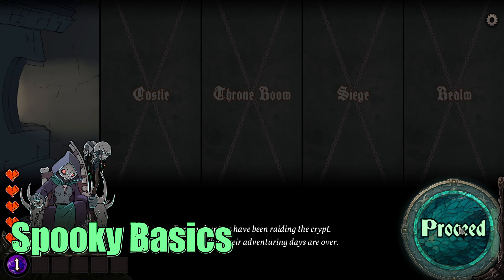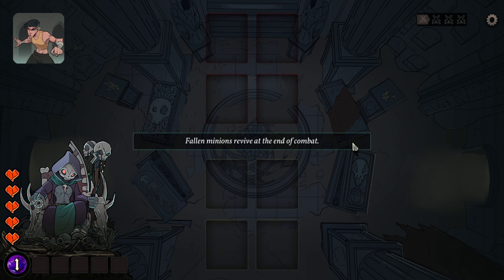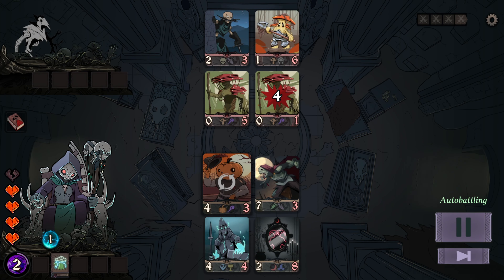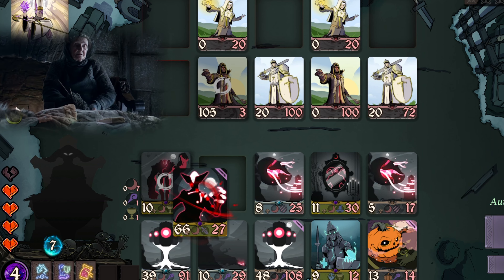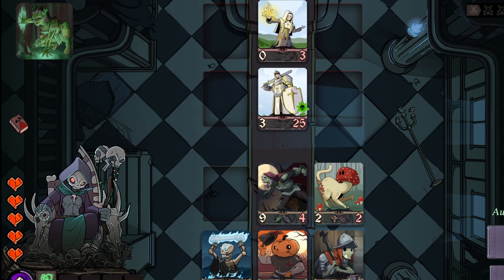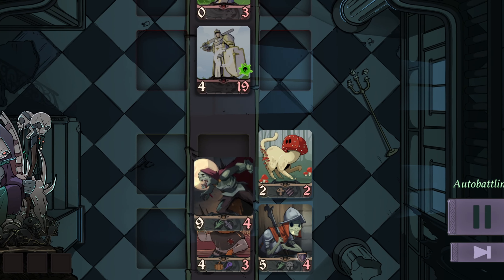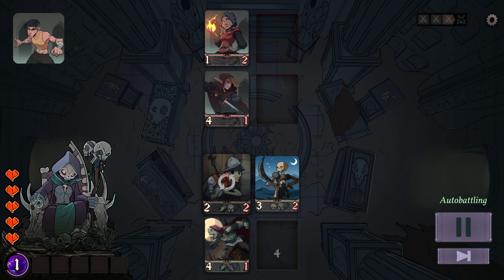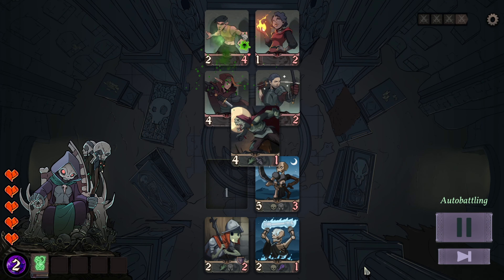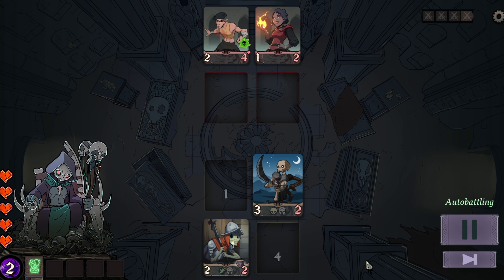With a throne waiting for us in an enemy-infested castle, we start off with one minion throwing themselves against an enemy in the at first very simple auto-battling combat. Each combat encounter sees the combatants attack in a specific order from frontline to backline and left to right. When a minion attacks another, they hit each other simultaneously, resulting in most cases in a double-death scenario like an unromantic version of Romeo and Juliet.